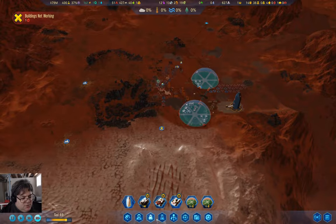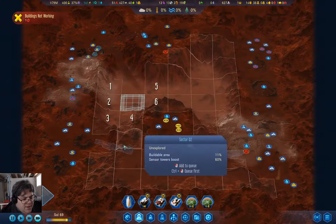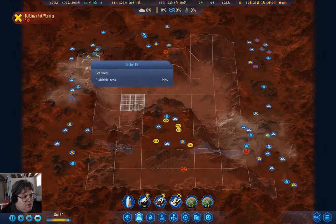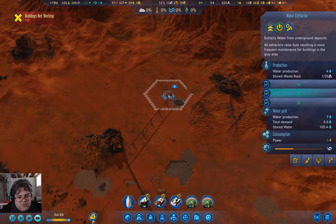I clicked on the wrong thing — I want to go on this one. I need to bring my drone commander down here. How much water is this guy producing? Seven.